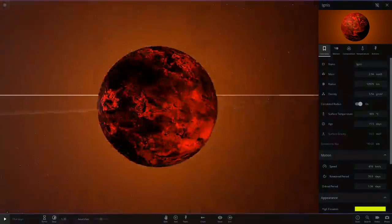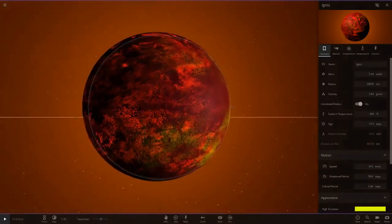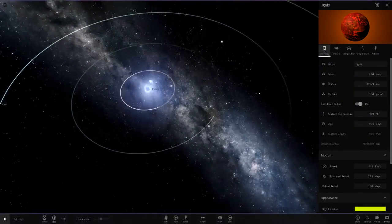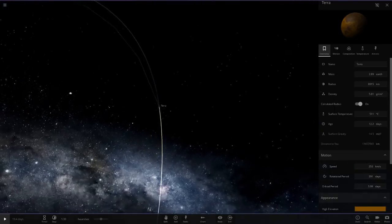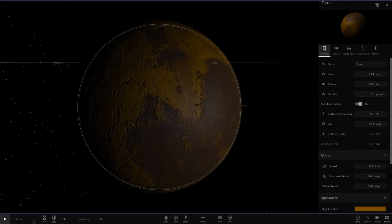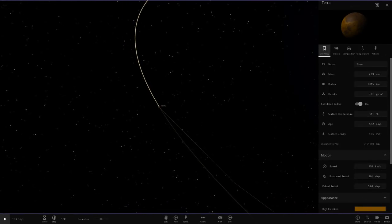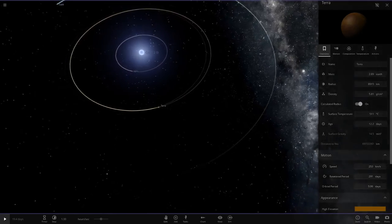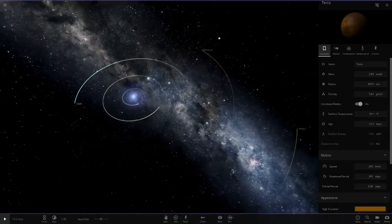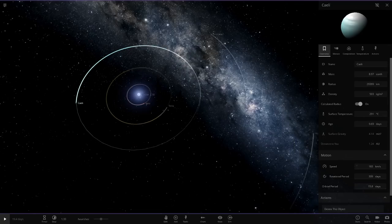The first object is Ignis — I really like the yellow with the reddish surface, all glowing hot at 900 degrees, getting scorched by that blue star. Next up is Terra, a very hot burnt world at 500 degrees — basically a big Mercury in a different color. It's a completely non-atmospheric rocky world, pretty dead overall.